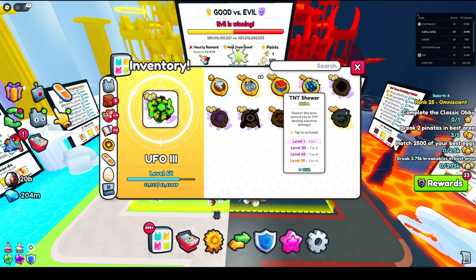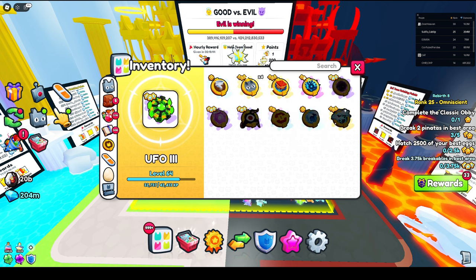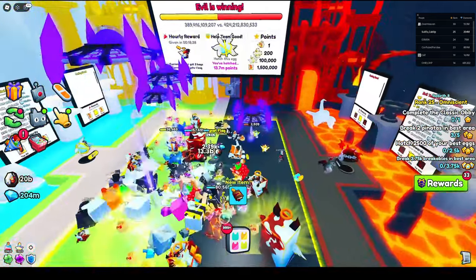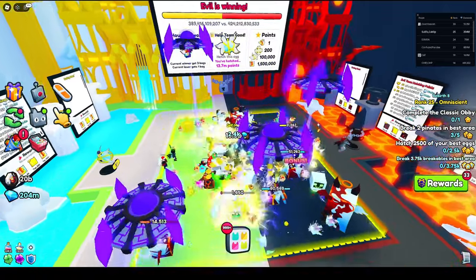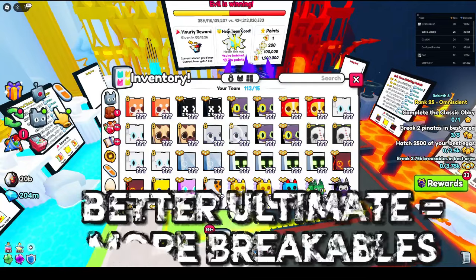A tornado is also pretty good, and TNT is also amazing. I recommend you have at least one on so you can go over and click this button, and you'll be able to break a lot more of these breakables. The more breakables you break, the more items and drops you're going to collect.